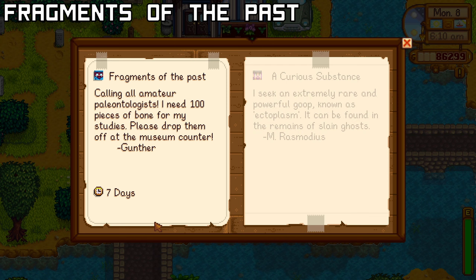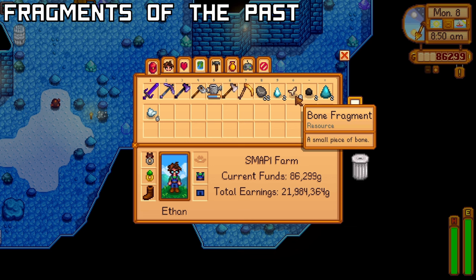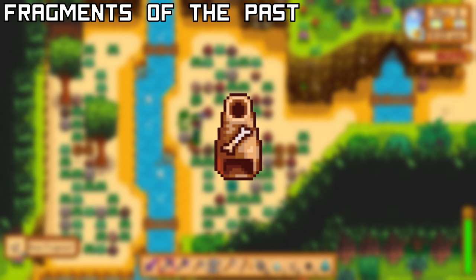The Professor needs you to collect 100 pieces of bone within a week. The easiest way to do this is by going to floor 70 of the mines and killing Skeletons while resetting when you get to floor 79. Skeletons drop bone fragments which will count as a bone item. If you have Ginger Island unlocked, you can farm bone nodes at the dig site for an easier time. When you complete this quest, you'll get the Bone Mill recipe and 3500g.